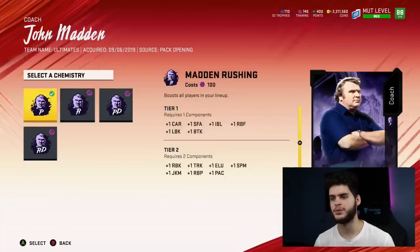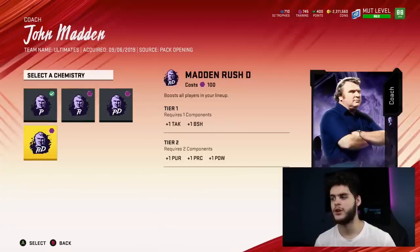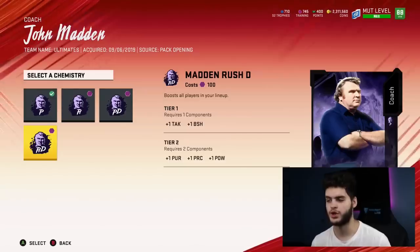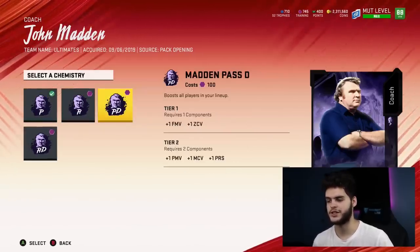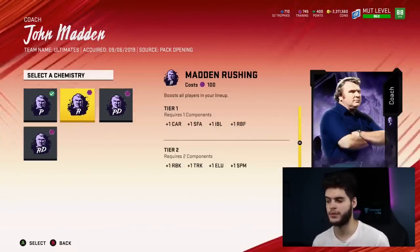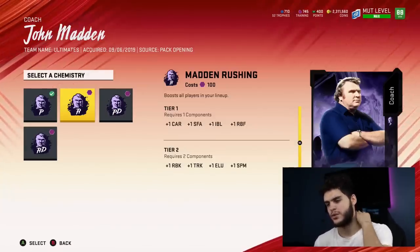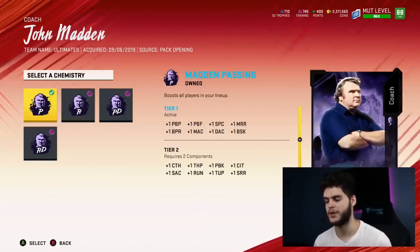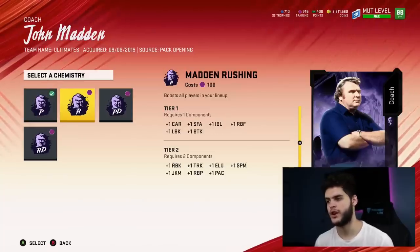That's one collectible. If you get a second collectible you can either put Tier 2 of passing, which I'll probably do, or start one of the rushing, pass D, or rush D options. If you're a team that likes good rush defense you probably want rush D, which will help out the majority of your team. Pass D will probably only help linebackers and secondary — not much of the D-line. John Madden rushing will only help running backs, a few linemen, wide receivers, and the quarterback, but it won't affect your defense at all.